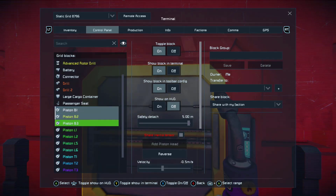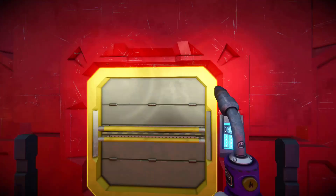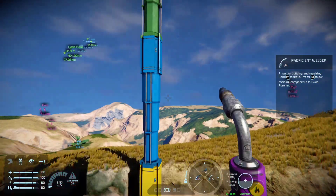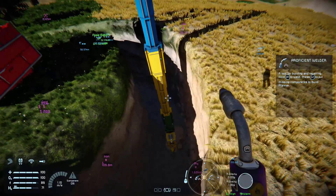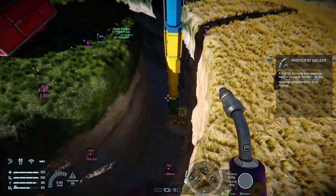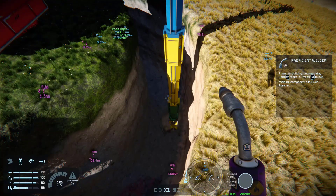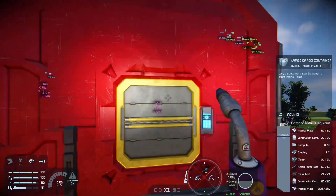Checking 'Share Inertia Tensor' will allow the pistons to share the load and steady the rig. Now I want to show what happens when that inertia tensor is not checked. So we are going to select all the pistons and uncheck the box. Take a look at the drill — you can see it swaying already. That is eventually going to cause damage to the drill, to the piston, to the rotor, and could ultimately damage it so badly that it detaches and destroys itself.